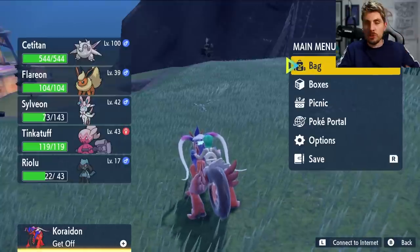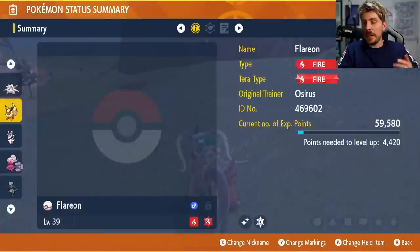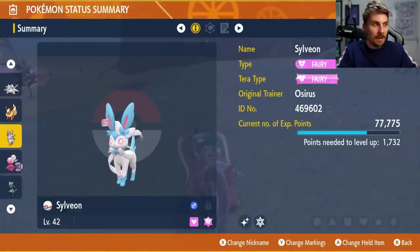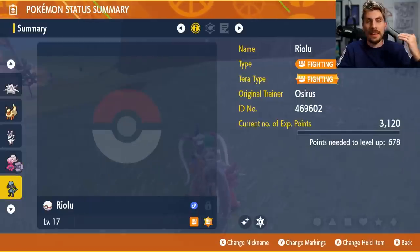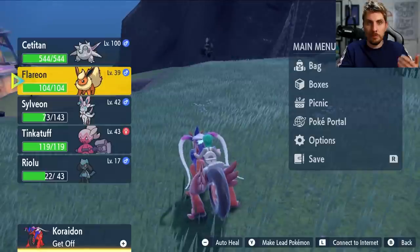Mass outbreaks are the best way to go out and get shinies. You can combine these with sandwiches to get Sparkling Power to boost your chances, but you don't necessarily need it. I've just tested this method out — I got a shiny Flareon without any sandwich boost, a shiny Sylveon again without a sandwich boost. I did use a sandwich boost on the Tinkertuff, and I've got the Riolu as well without a sandwich boost either.